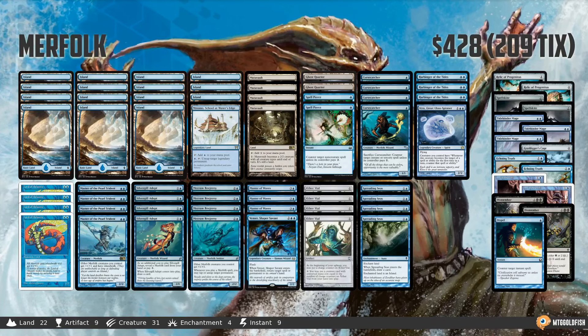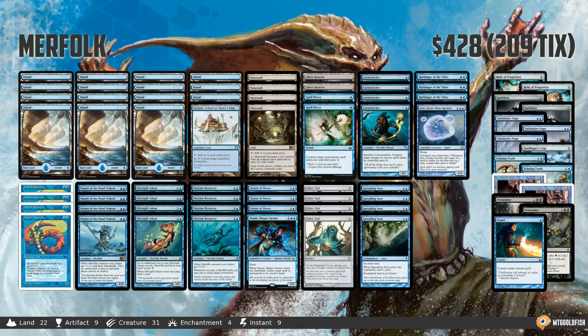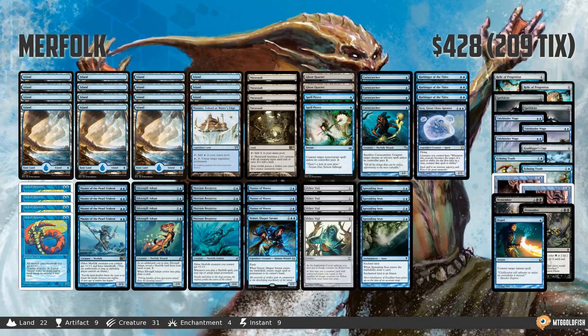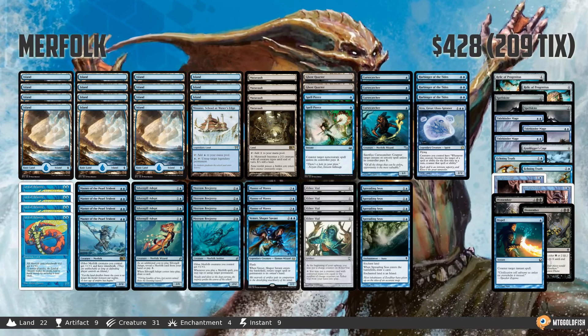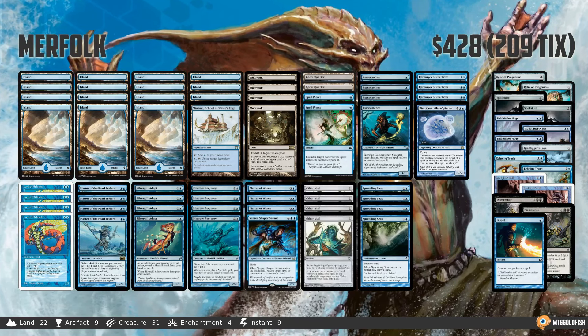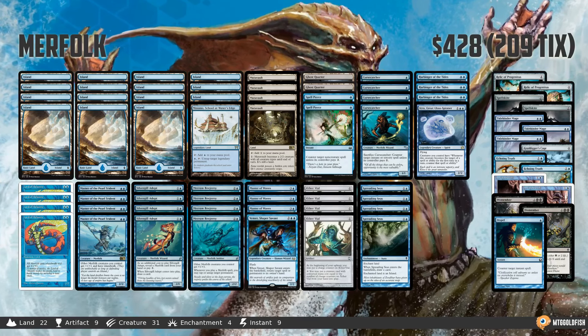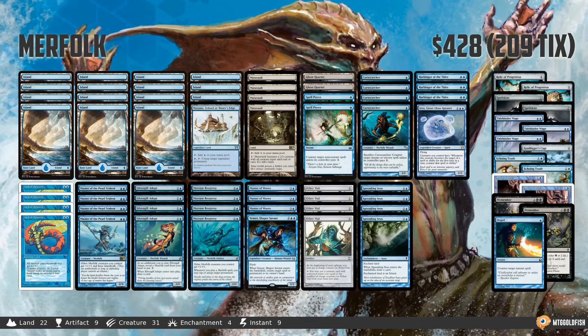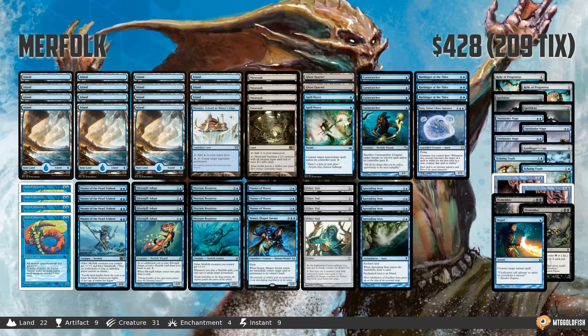As you know, Thursday means it's Tier Thursday here in Instant Deck Tech land, and this week we are heading to Modern to look at a deck that's always hanging around in the format. Sometimes it's better, sometimes it's worse. Right now it's actually kinda near the top of the format, and that is Modern Merfolk. This exact build comes from Chris Kidwell, who took it to a top 8 finish at SCG Modern IQ.